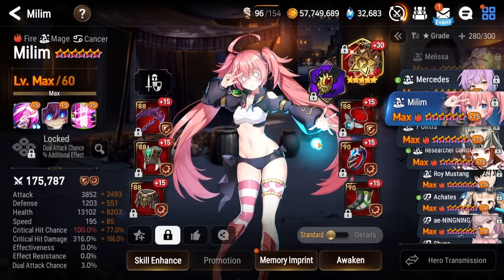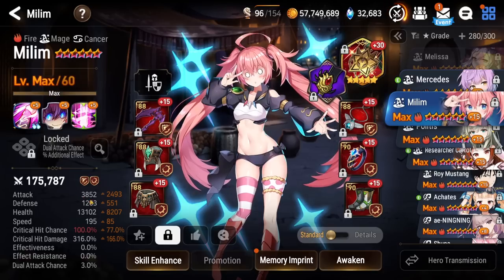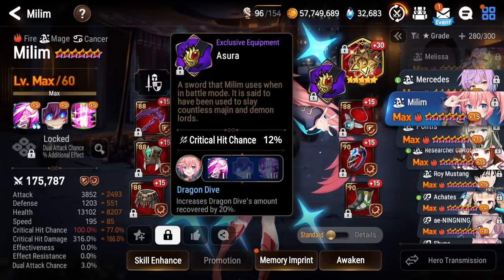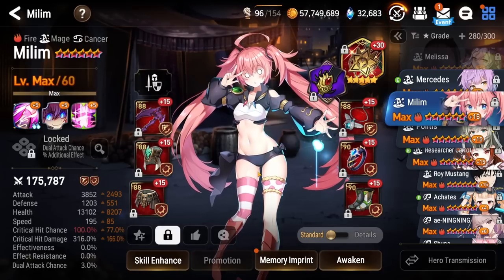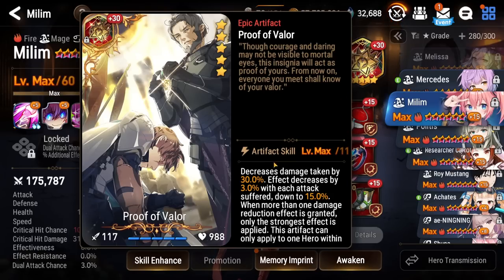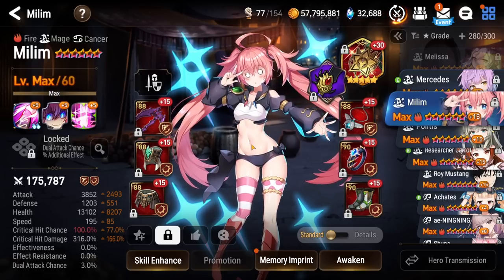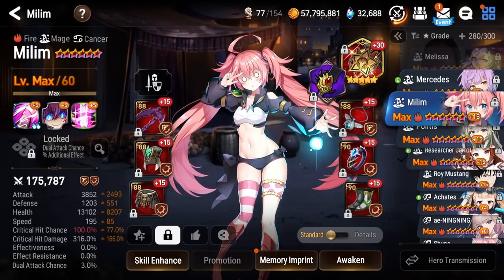Next up we got Milum. She is looking really, really sick — 1,200 defense, 13,000 HP, almost 200 speed, 3,800 attack, and about 315 crit damage. With the EE, I have her increasing the amount recovered with her S1, and coupled with that, we have Proof of Valor to help keep her alive. Proof of Valor is so, so strong — it keeps her alive even without her evasion with this kind of bulk. It's super hard to take her down if you have mitigation. She'll be able to rip that S3 into that Landy. Very, very happy with this Milum — definitely one of my MVPs this season near the end with that Proof of Valor tech.